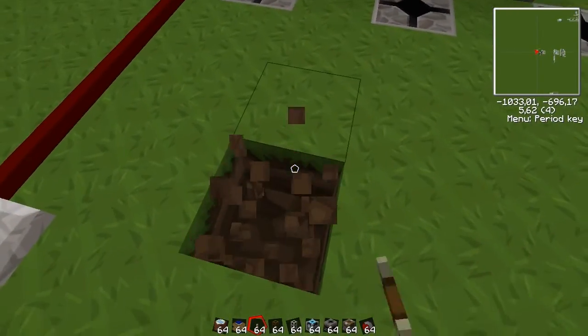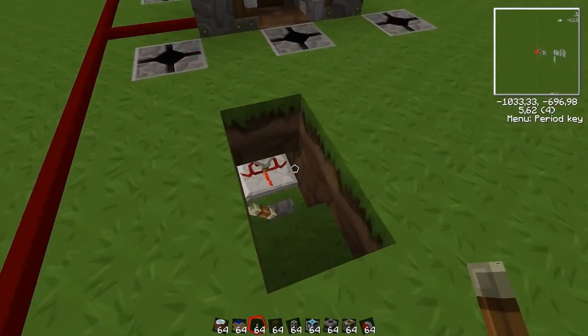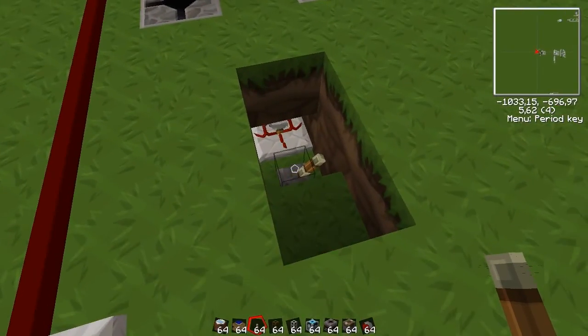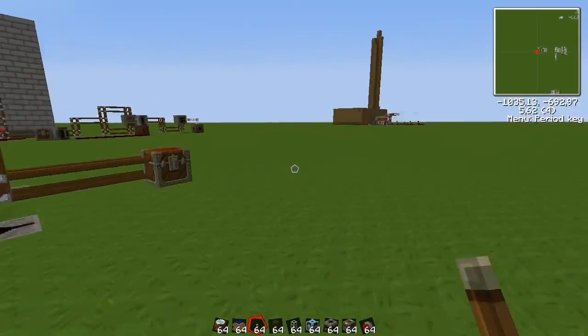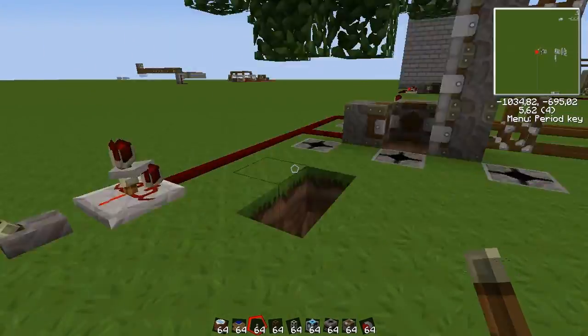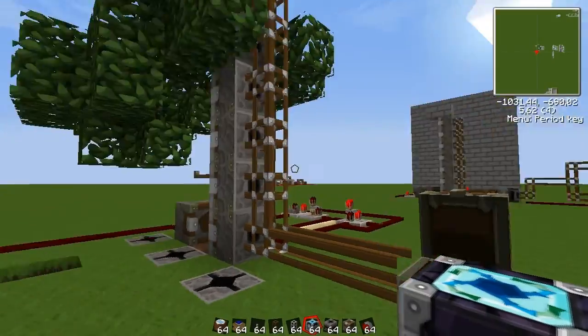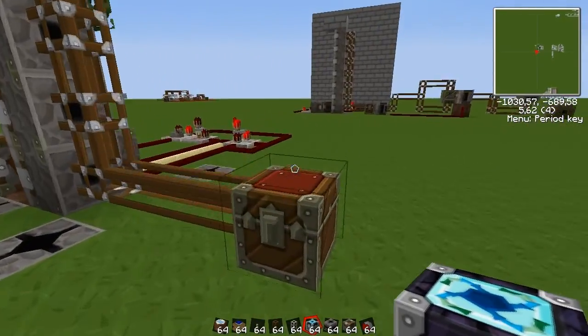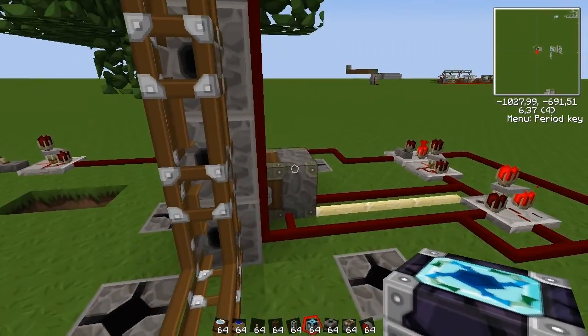There's a lever somewhere in here — yeah, there it is. It's stopped now so that it doesn't make that ticking sound from the timer all the time. There's a two-minute timer here, but that's not the point. The point is we have the logs here, and this will provide them constantly. We just need to apply the bone meal there.